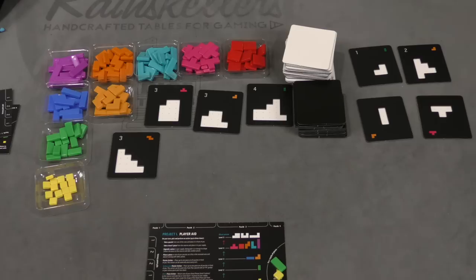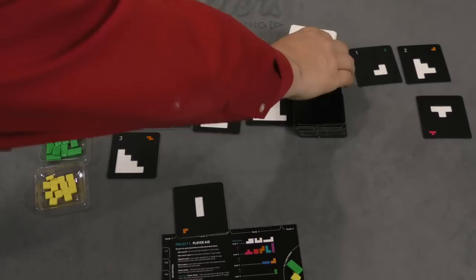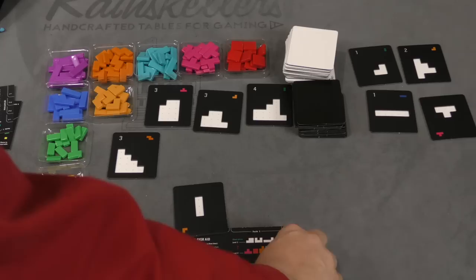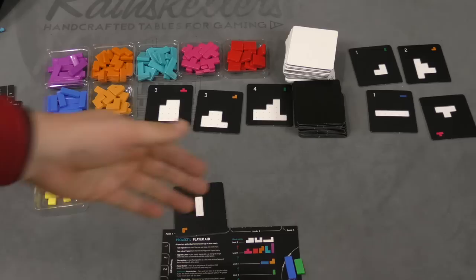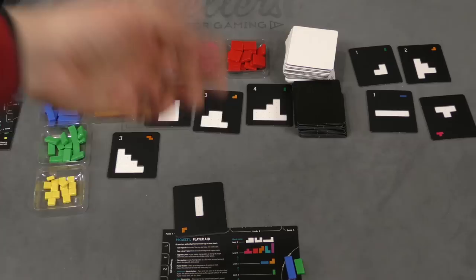On your turn, you're going to do three actions, and all the actions you can do multiple times except for one of them. So on my turn, I might take this puzzle as an action — you have room to put four puzzles in front of you. Another action you can do is upgrade one level. I can change this yellow to a green, and maybe my third action, I'll change a green to a blue. Upgrade twice and put this one here. You can also change to the same level, or even go to a smaller level if you want to.